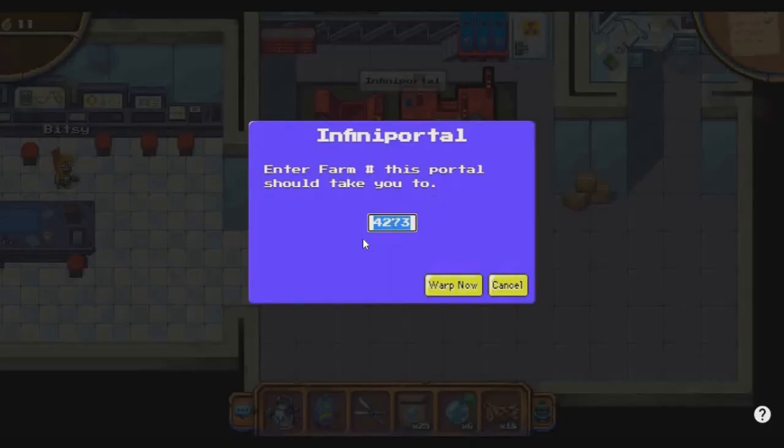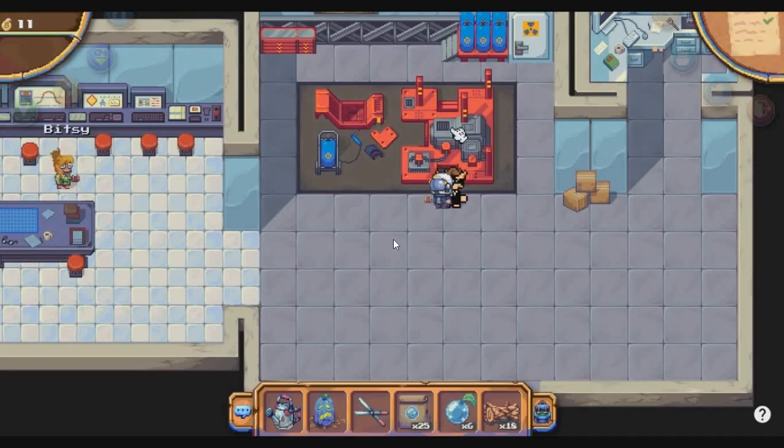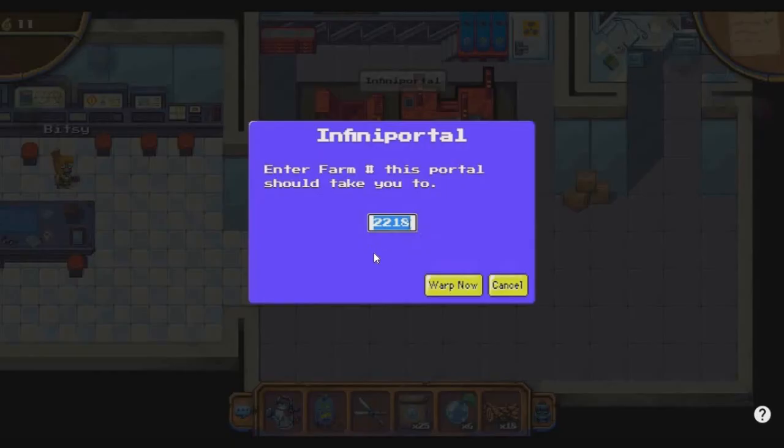Every time you click the equipment you get a random land number, like 3822, 4273, or 436. The problem is that random land may not have sufficient soil for farming. So I've filtered and found a nice land with all the features: just delete the number and type 4081. I'll explain why I selected this particular land.